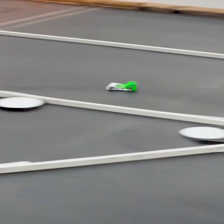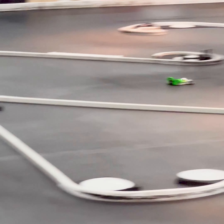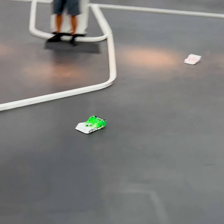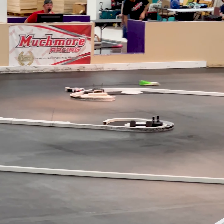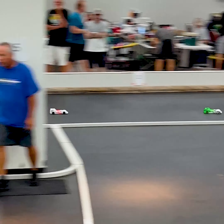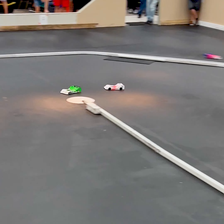Top two cars nose to tail down the back straightaway. Toppenmeyer with a 9-5, Clover with a 9-5. We've got Eric Dex in third. Top two cars still nose and tail around the double apexes — Jack Glover looking for a place to get by Toppenmeyer. Toppenmeyer with a 9-6, Jack with a 9-4.